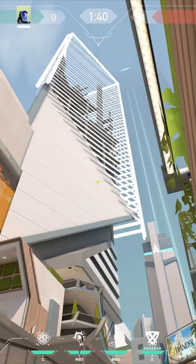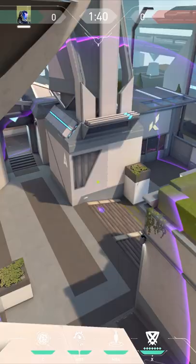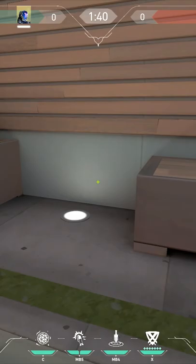Yo wagwan fam, you're gonna need this Valorant tech. First one: tuck in the corner right here, aim at the top of this apartment building-looking thing right there, throw your knife. Take note of where it lands. I'm gonna show you the flash right now — land on that sight, everybody cleared, elbow everything. You might think they could just shoot it — no, no.